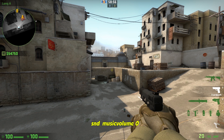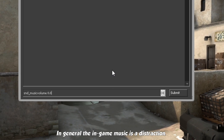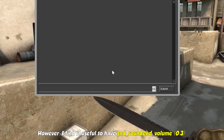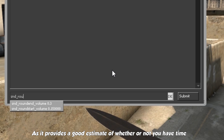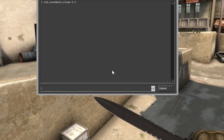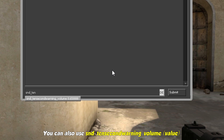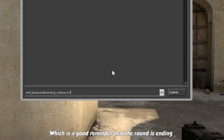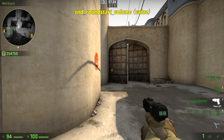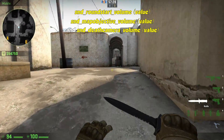SND music volume 0 will deactivate the music of the main menu. In general, the in-game music is a distraction. However, I find it useful to have SND round end volume very low, as it provides a very good estimate whether or not you have time for a 5 or 10 second defuse. You can also use SND 10 seconds warning volume, which is a good reminder that the round is ending. You can also use these commands to change the different audio sources: SND round start volume, SND map objective volume, and SND death camera volume.